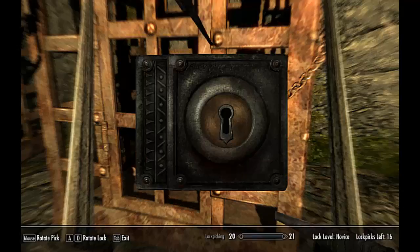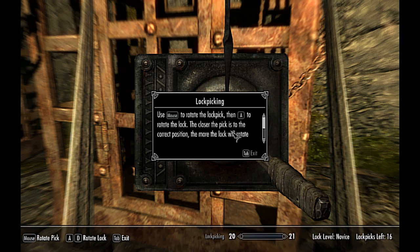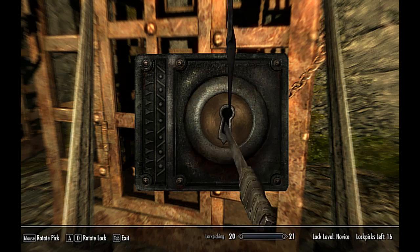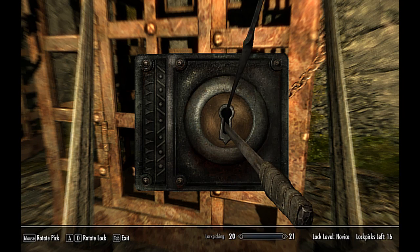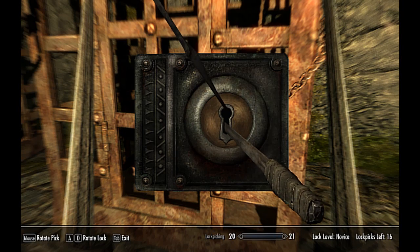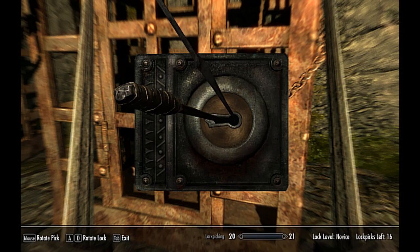Unlock cage door. Use the mouse to rotate the lock. Pick A to rotate the lock pick. Correct position — the more the lock will rotate before the pick breaks, only when it is in the correct position will the lock fully rotate open. Bingo!